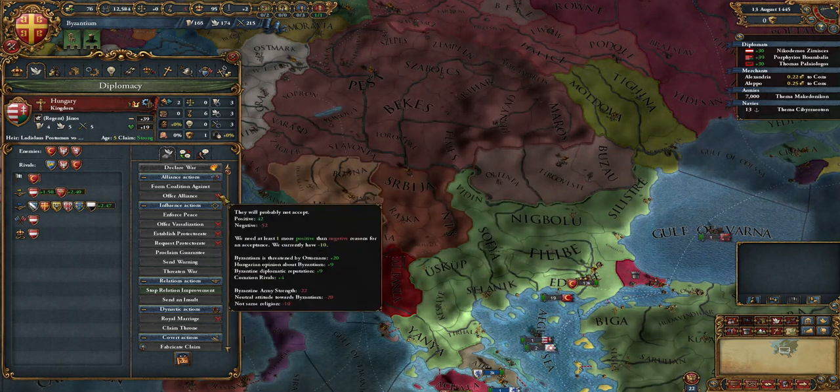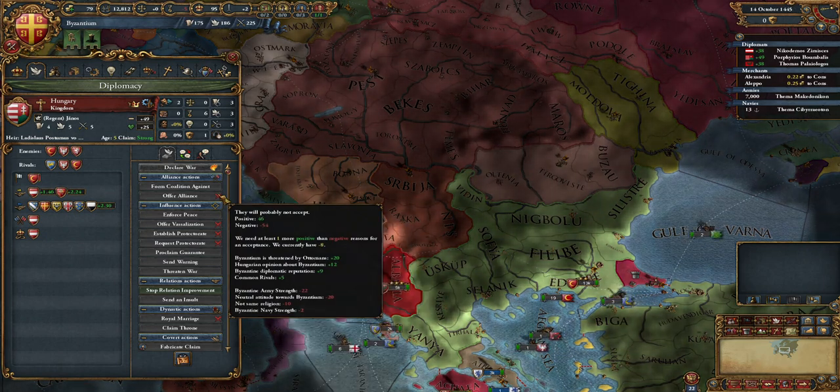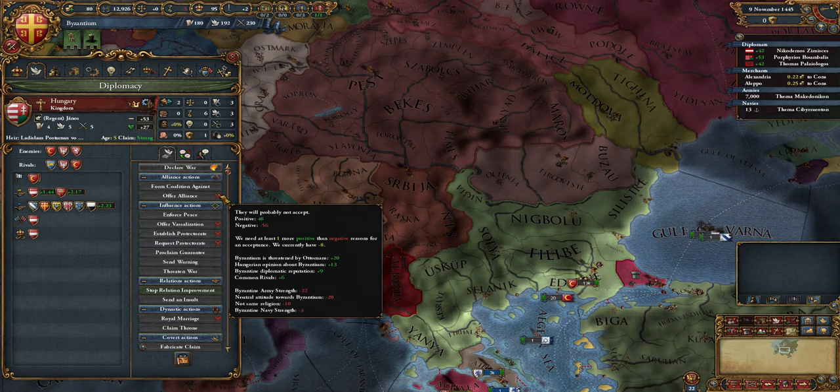We got a royal marriage and alliance. And here we got the 'Champion of the Jaffes' event — a really good event. They will compromise their prestige quite badly, which means we won't be able to get very high morale because prestige does affect morale.